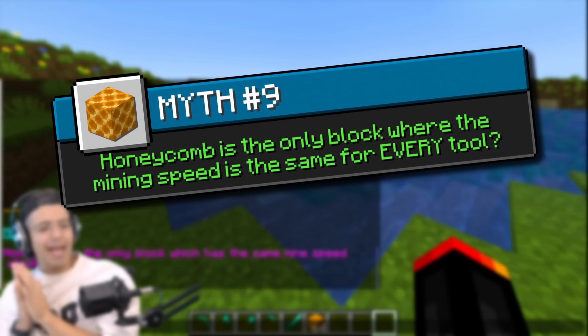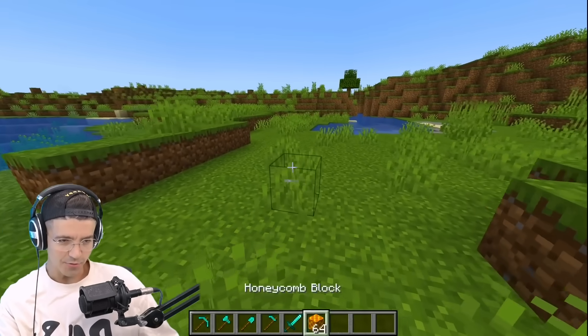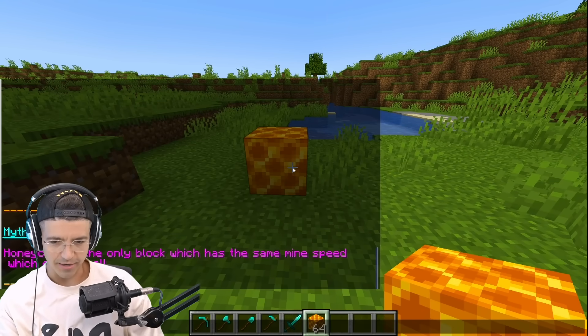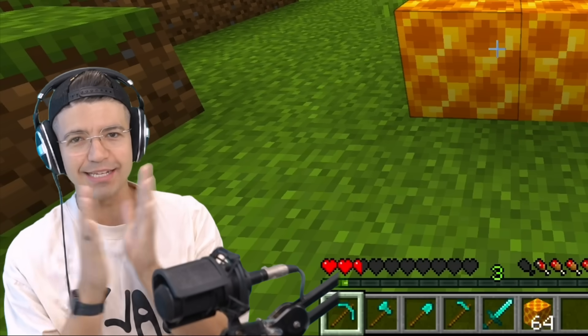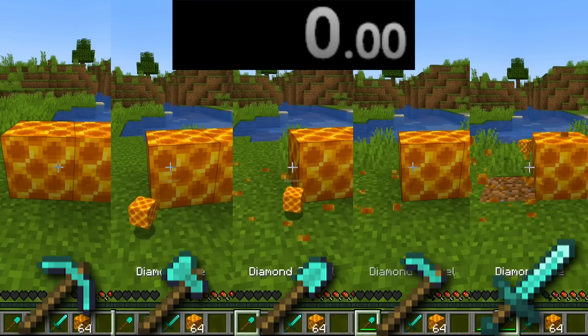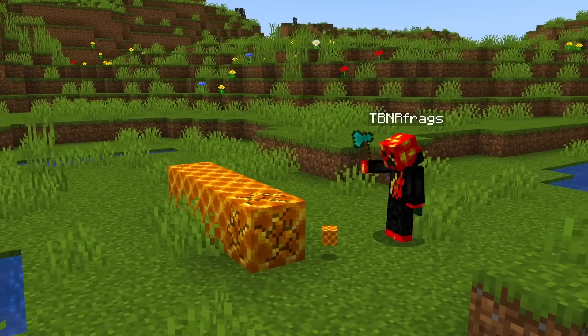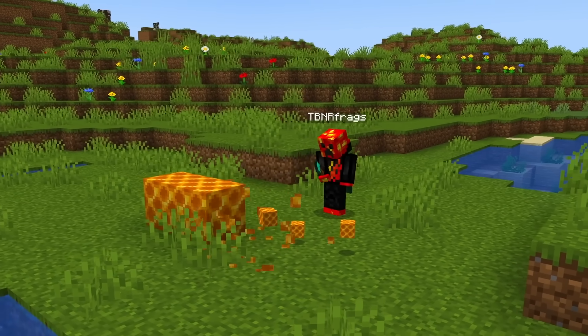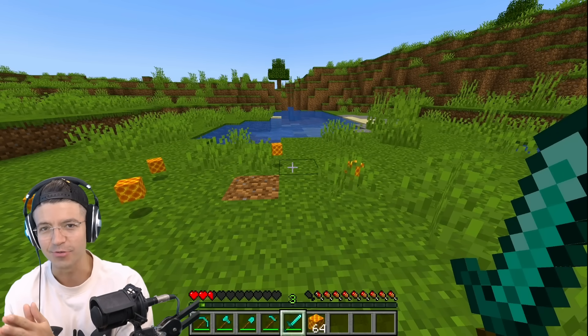Honeycomb is the only block which has the same mining speed with every tool. So no matter what I use on this honeycomb block, it's going to break at the same speed. They literally break all at the exact same time no matter what you do. Is it actually only a honeycomb block, or is there another block? Please let me know.